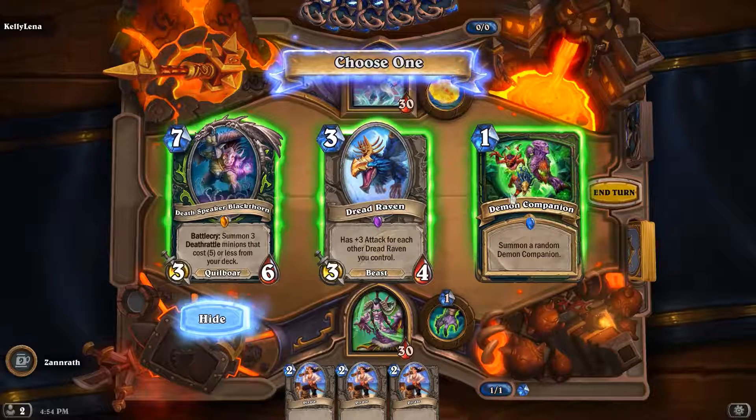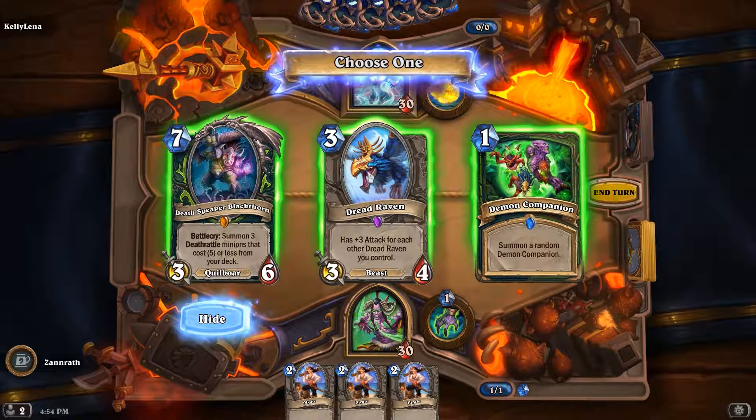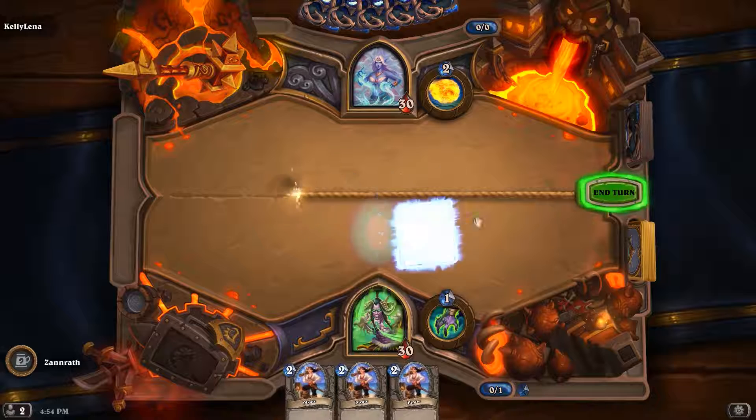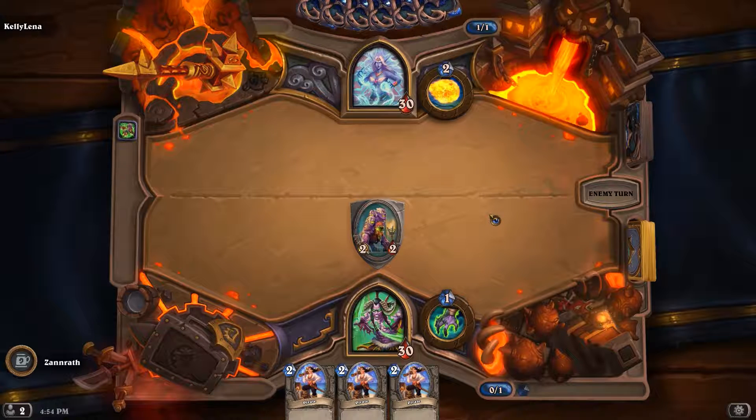Three mana, three-four. Summon three Deathrattle minions that cost five or less from your deck is not going to hit at all. That's understated. I could go with the Demon Companion, or I can go with the three drop. I'm just going to go with this. Maybe I should have gone with the hero power on turn one — it's not like I'm wasting the mana. Turn two is pirate, turn three hero power pirate to deal with a pirate — not a bad move.